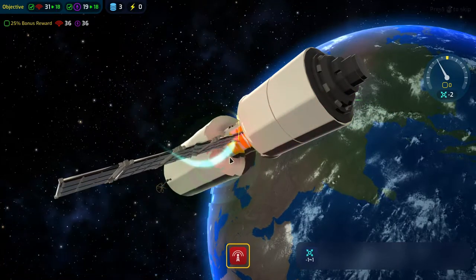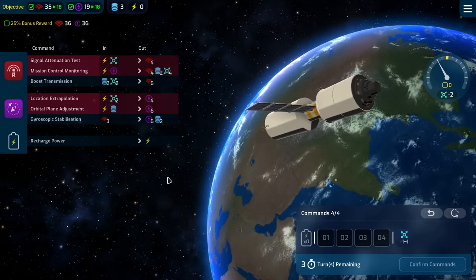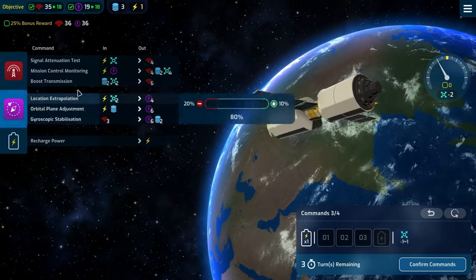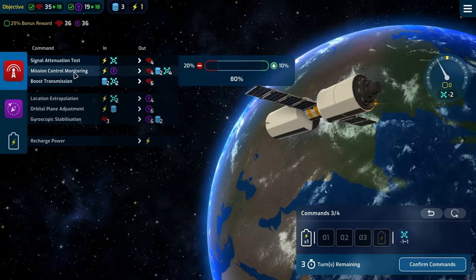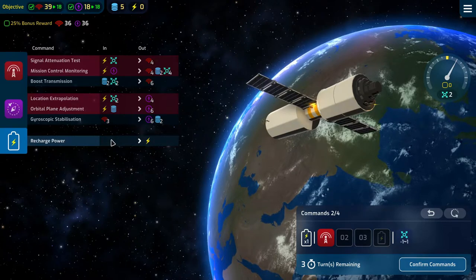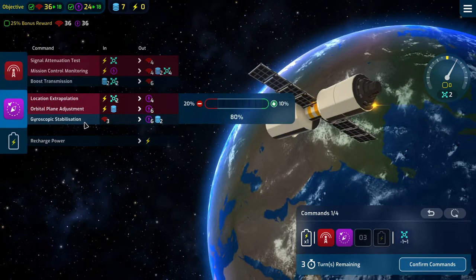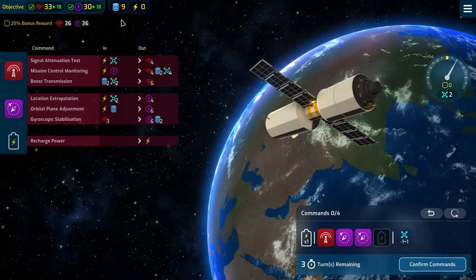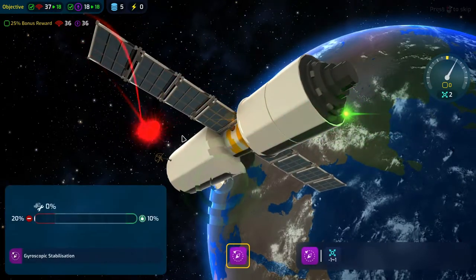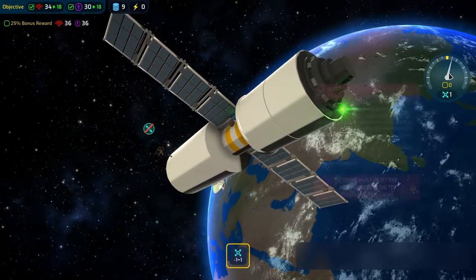Two extra comms. We're at minus two. We'll do a power recharge, mission control monitoring, and a gyroscopic stabilization times two — that takes us to 33 and 30. We'll find out what the needle does in between. Nice, extra comms, and it took us down to one drift. Two turns remaining.